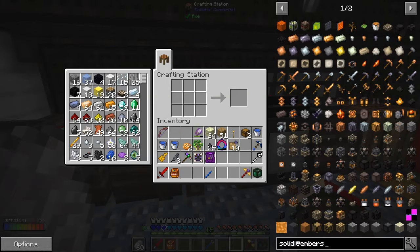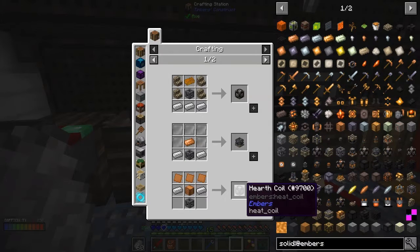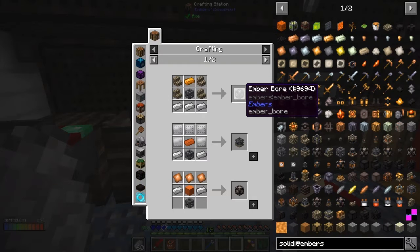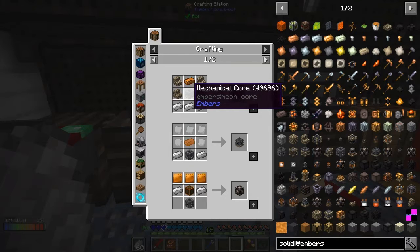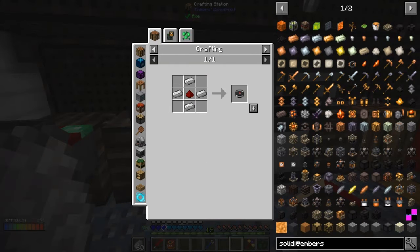What else can we do in here? I want embers and I want to make the ember mine bit. I think it's part of a mechanical core - we need one of these. An ember bore! I think we need to make an ember bore, so we need some chamomite brick stairs, a mechanical core, and iron and copper. That's actually not too difficult.